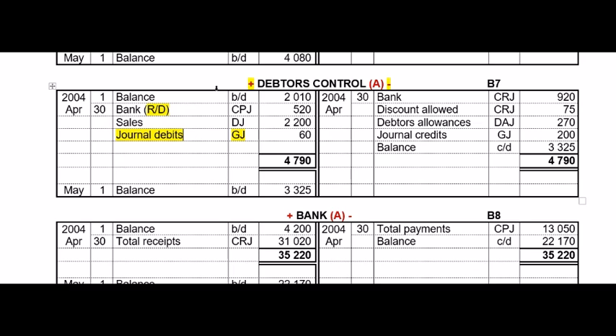Things that decrease debtors control: if debtors repay us in the CRJ, if we allow them discount in the CRJ when they settle, or if they return goods in the DAJ — because we can't charge them for returned stock. Similarly, we take the credit column from the debtors control column in the general journal and post it once to the credit side of debtors control. That's the only thing that's new here. Then you just balance it.